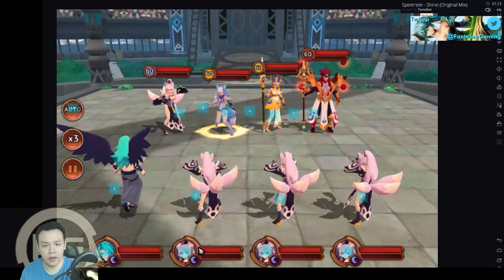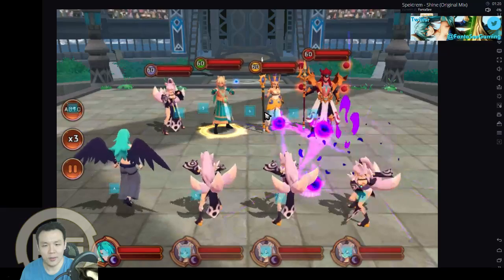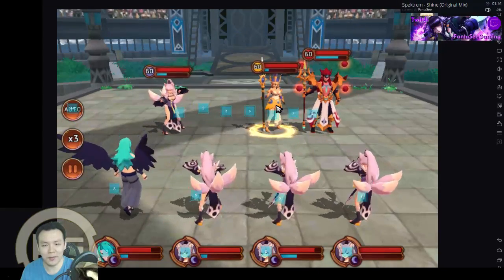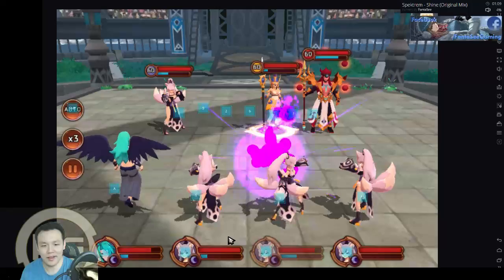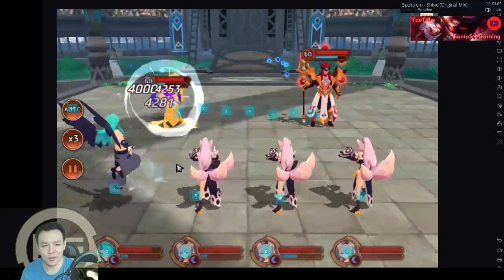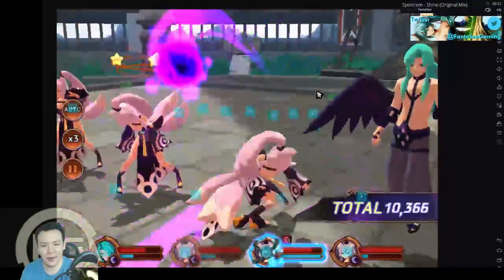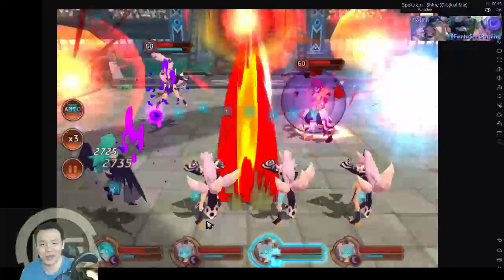I'm going to try to hit this thing and see if it zooms in. See while it zoomed in, I was able to target the Shiva and hit it with the Cupid. Did you guys see that? Let's try this again and see if I can do something similar — if I click over here, I'm actually able to target the Shiva.